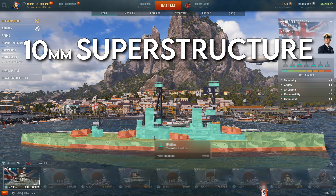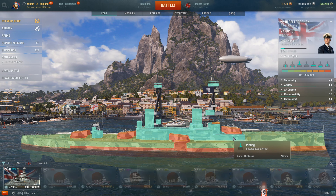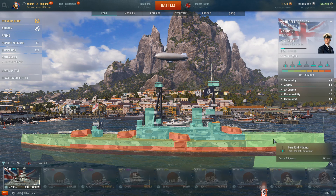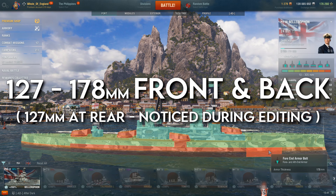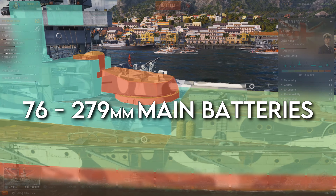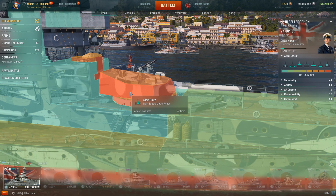For the rest of the ship, the superstructure has 10 millimeters of armor, which will be the main target for ships with low caliber guns. Near the front and the back, the ship has around 16 millimeters of armor, with only some waterline armor ranging from 152 to 178 millimeters. The main battery armor ranges from 76 to 279 millimeters, so if hit, the turrets will usually be able to absorb quite a lot of damage.